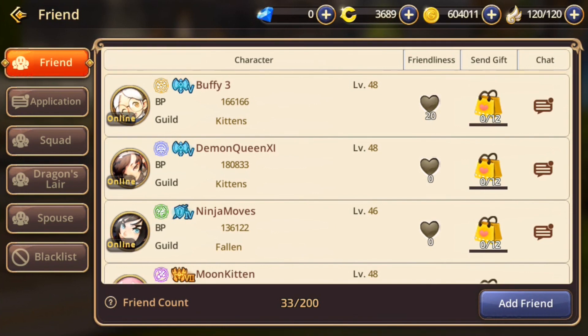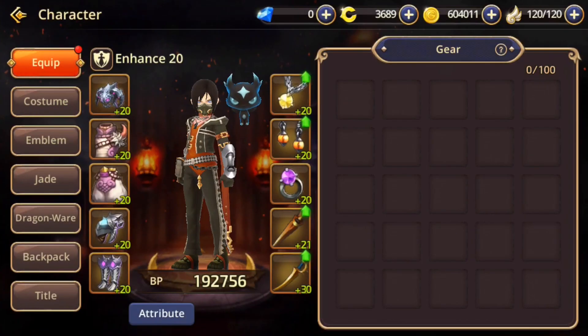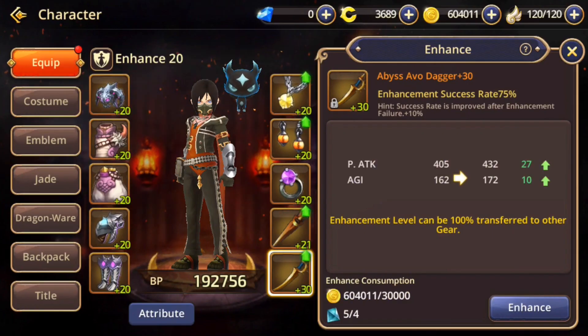The friend system is interesting but you need to actually play with your friends — if you just add friends and ignore them, it doesn't help much. The gearing system is quite in-depth. For instance, take this dagger — look at all the ways of improving it: upgrading, enchanting, forging, refining, enhancing — every word you can think of is in here.